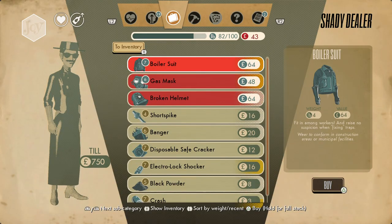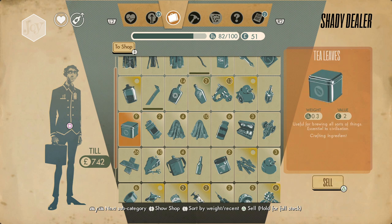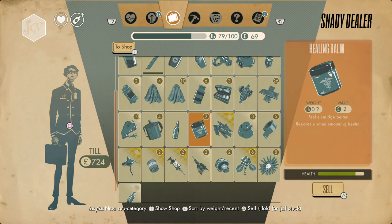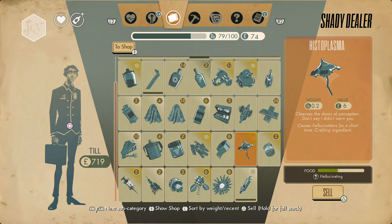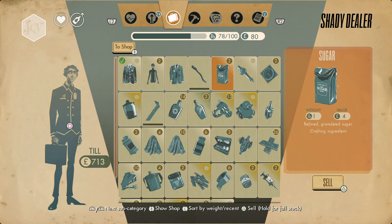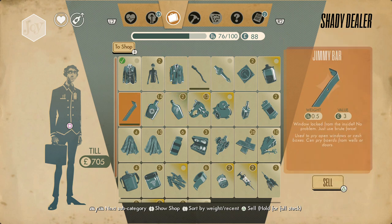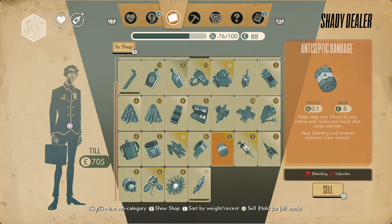Okay, let's barter with him. You have to have 64 pounds to get the boiler suit. We're gonna go to the inventory and sell some stuff — chlorine, some tea leaves, glass bottle, rubber duck. Just trying to think about what I don't need. The stuff I don't need gets the least value of course, but we can sell the antiseptic bandage and make that later.